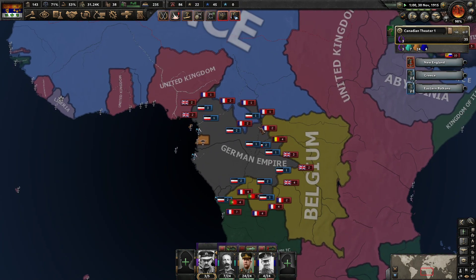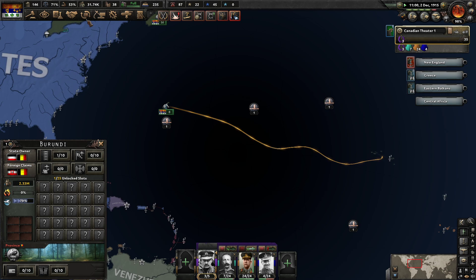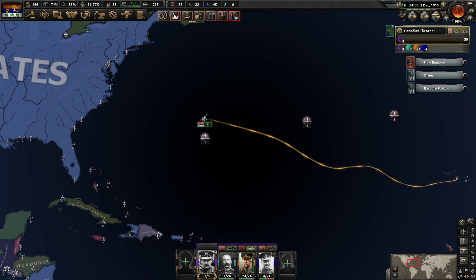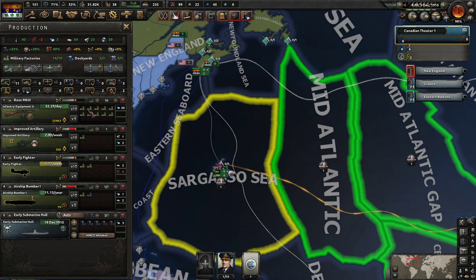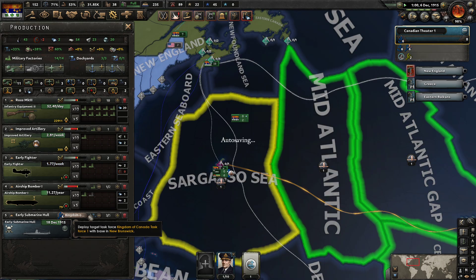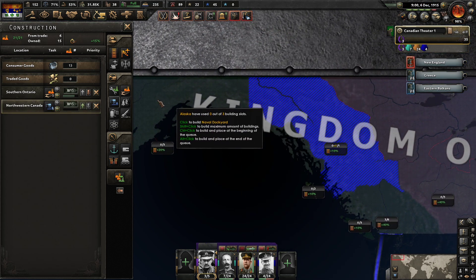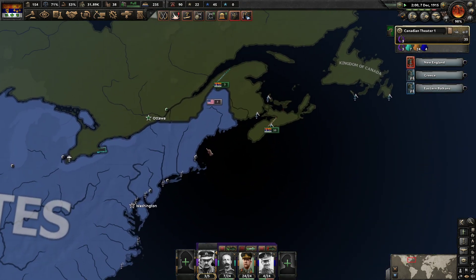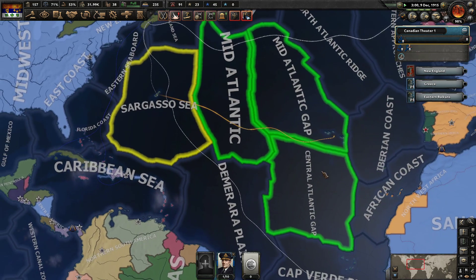Germany's holding onto this territory just fine. The AI's actually throwing a lot of units down here to try to stop this. We have 31,000 manpower now, so our navy should start deploying. We want to build a lot of naval dockyards so we can start producing a ton of submarines. Submarines are pretty good — they're one of the reasons the United States even joined the war in the first place.